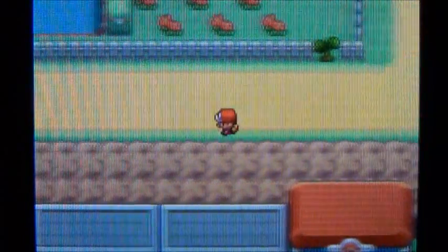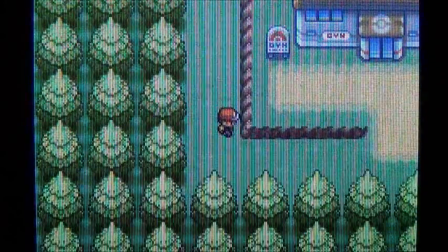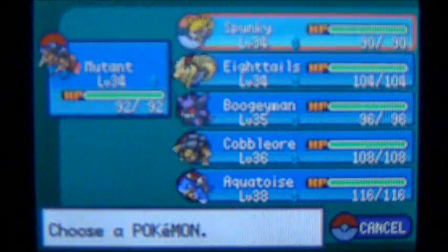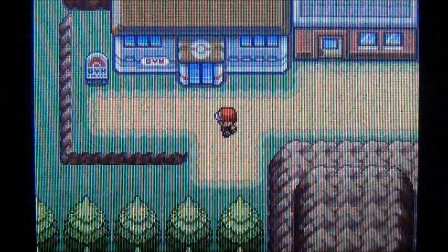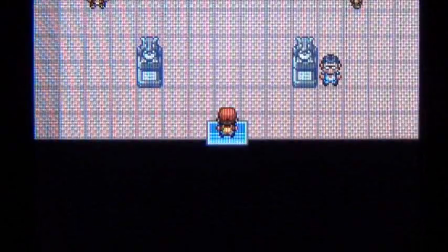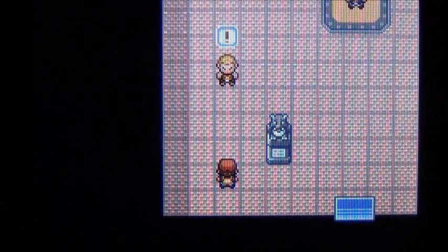So after the sixth gym we'll be able to come back here to the warden's house, move that boulder, and get the item behind it. Right now we're going to go take on the gym. I'm going to put Boogeyman out front because I want to get him to around level 37 or 38 before I take on the gym leader, since the gym leader has a level 43 Pokemon.